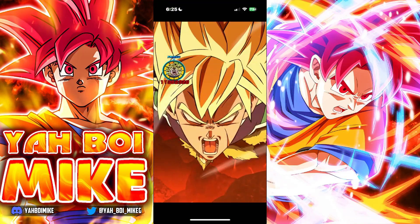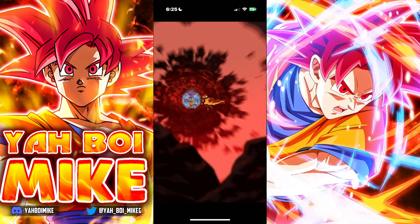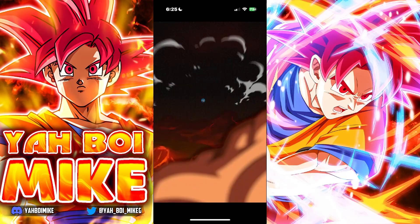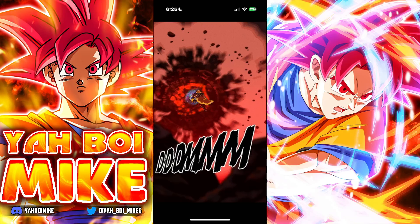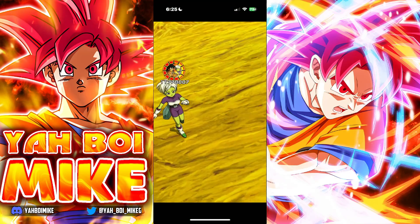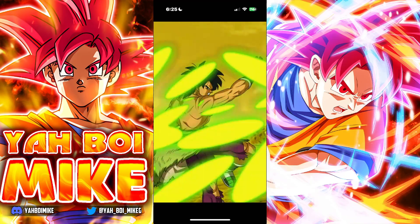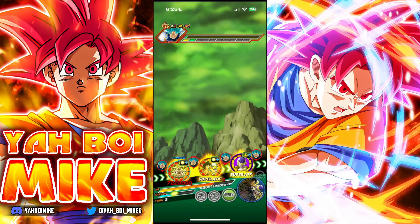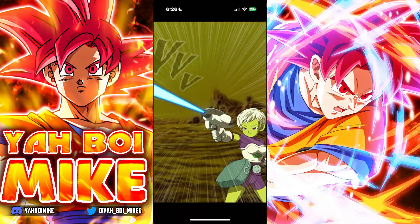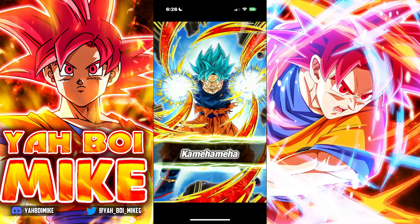We're getting so much support for Broly right now. Not only is he getting 39% attack from getting STR ki spheres, he's also getting an additional 15% attack and defense from the rainbow ki sphere. And Golden Frieza's support is 60% attack and 30% defense. I went full defensive on my Broly Trio, by the way — full dodge.